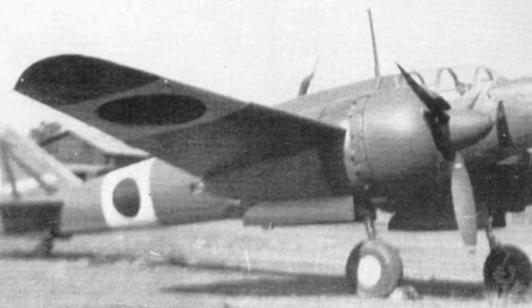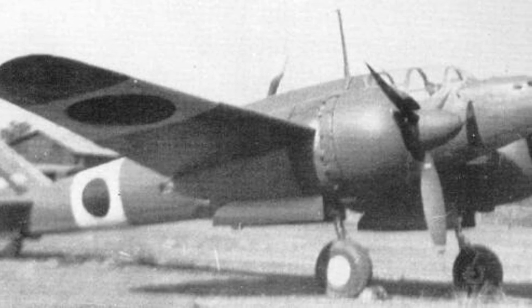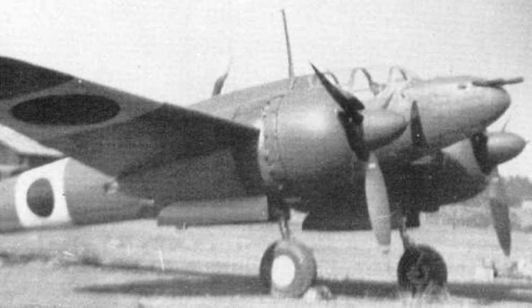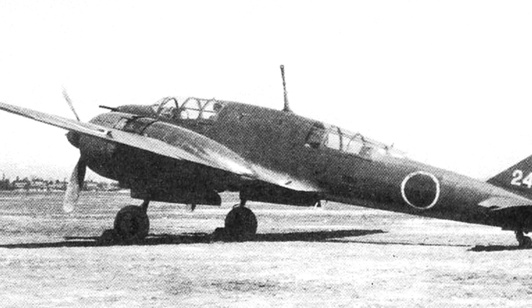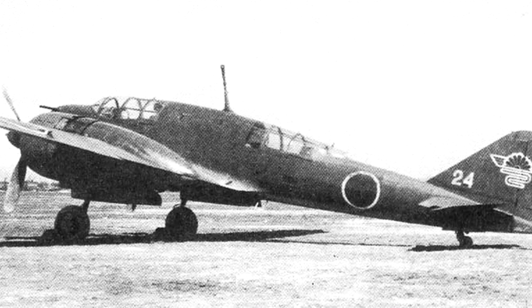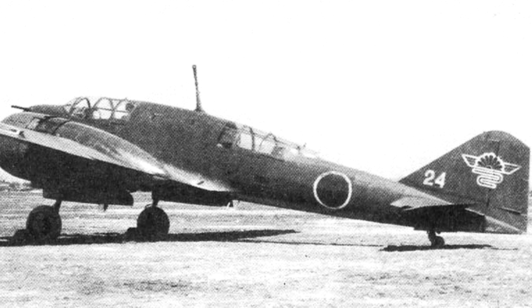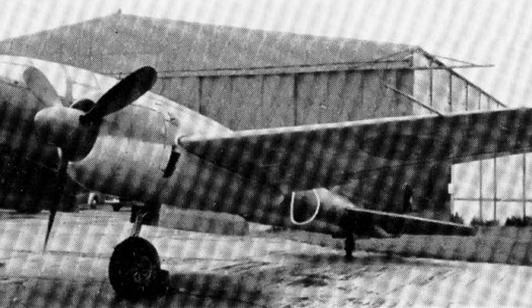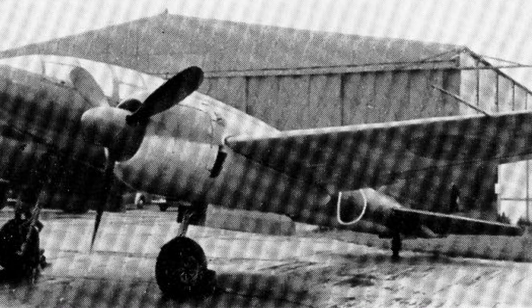Since May 1944, some Ki-46-2s were modified to intercept B-29s. They mounted two 20mm guns in the nose and removed the front fuel tank and recon equipment. By this change, the shape of the nose was also greatly altered. The prototype was completed in a month and was named the Model 3 Otsu, or the Ki-46-3 Otsu. Finally, 75 planes were modified.